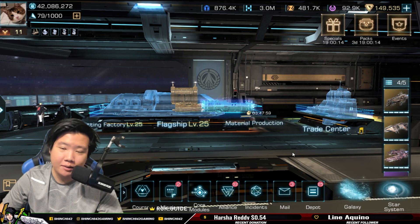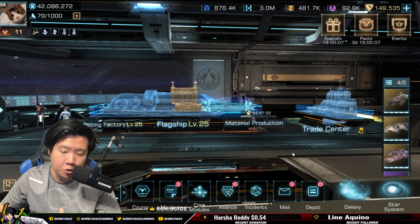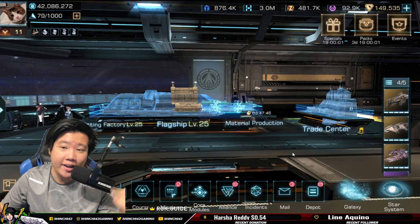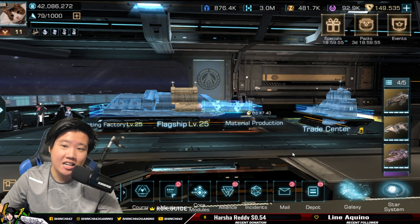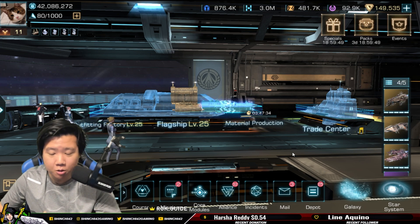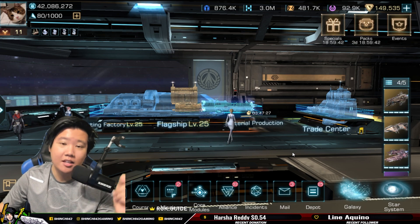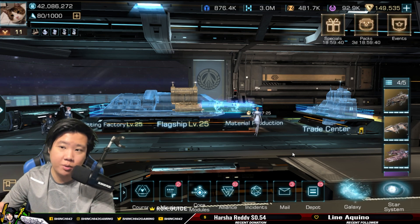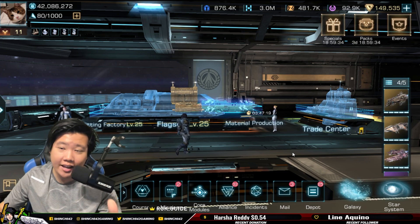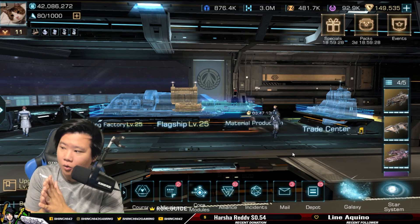Hypothetically, if I deck out both ships with amazing legendaries, I could wreck them in a one-on-one. I could dominate events and take rewards, leaving medium and low spenders with lower chances of winning. But if you're in the same alliance as super whales, you benefit — so there's a catch-22 in this type of update.